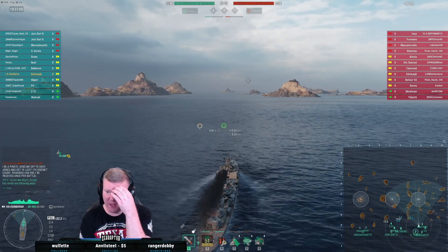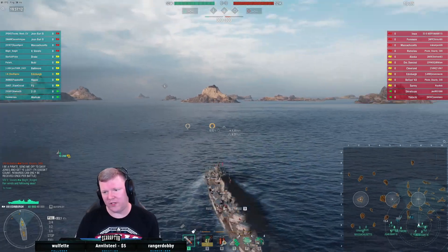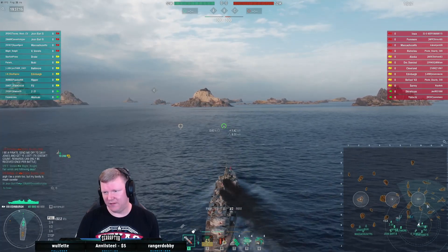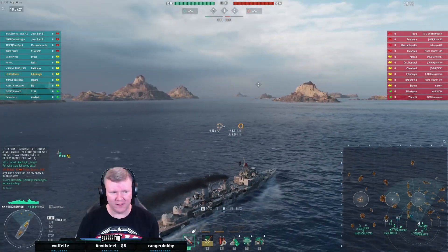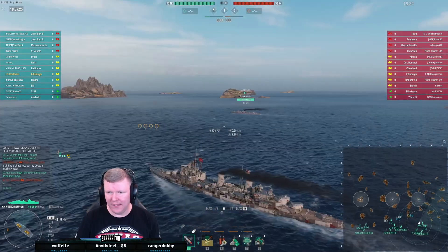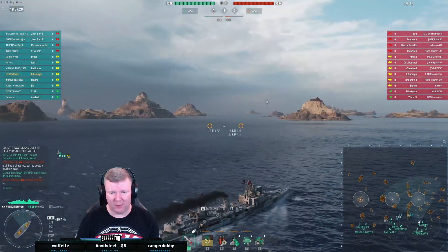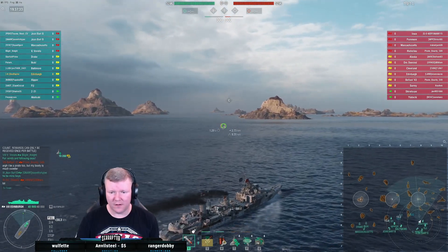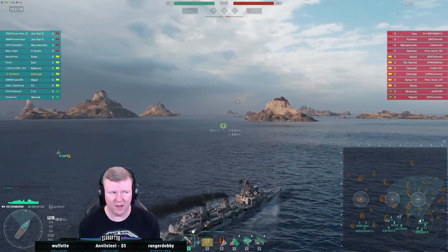I'm going to think about my position here. I want to snuggle up to this island — I think I can use that as adequate cover, hopefully. We're going to find out the hard way. If I can get the Akatsuki to lay me a smoke screen that'd be even better, but I'll deal with that when the time comes. If I've got a little bit of cover in these islands along the 8-9 line, I'll be all right.